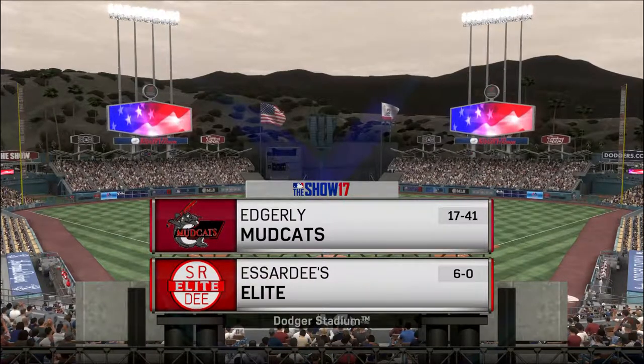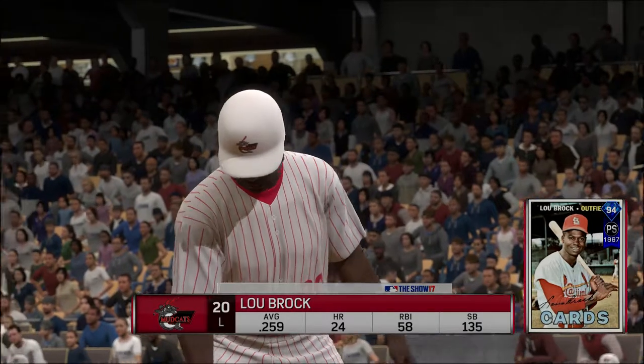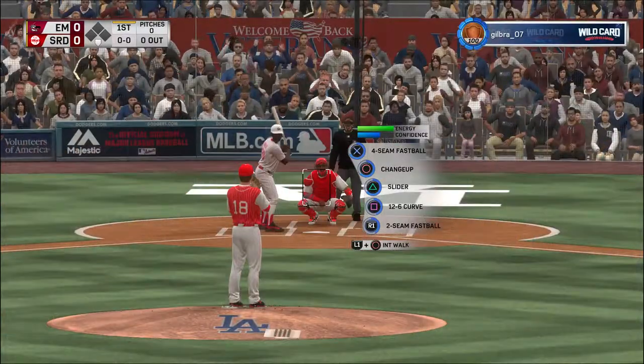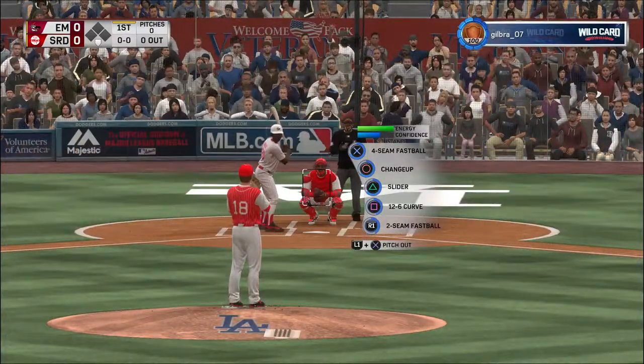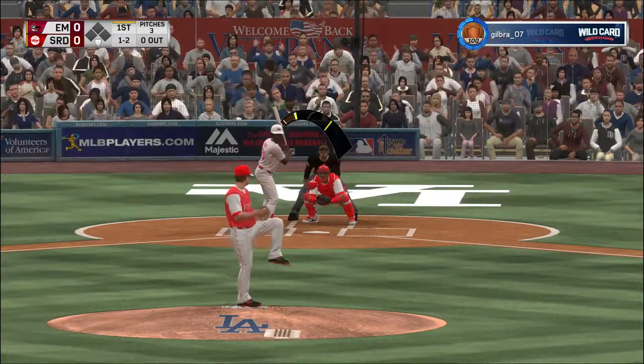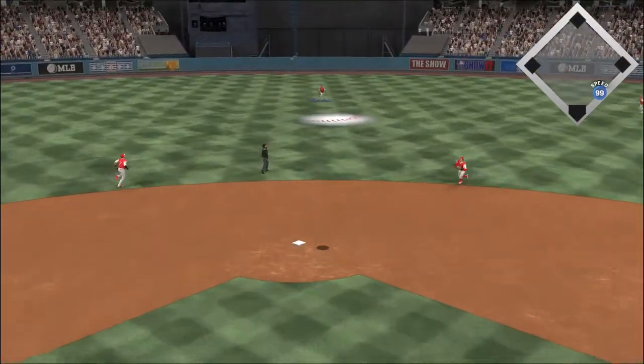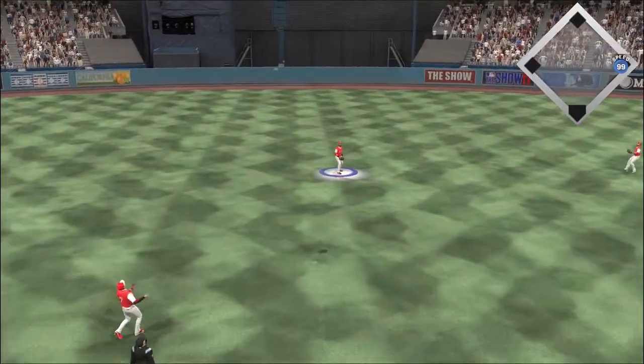With the picturesque San Gabriel Mountains in the background, a look at Dodger Stadium in Los Angeles. Tonight, it's Diamond Dynasty baseball between the Mudcats and the Elyts. Have you loved it at 1 and 2? I like that combination right there — show him the curveball, and now that fastball sitting in the low 90s is going to look even faster. Nice job of mixing it up.